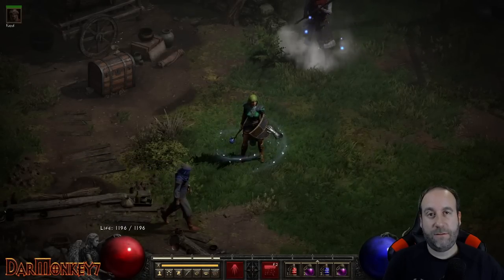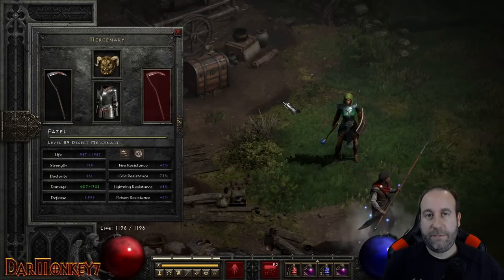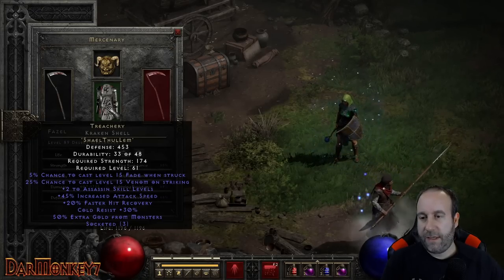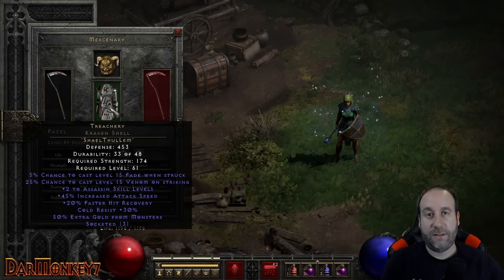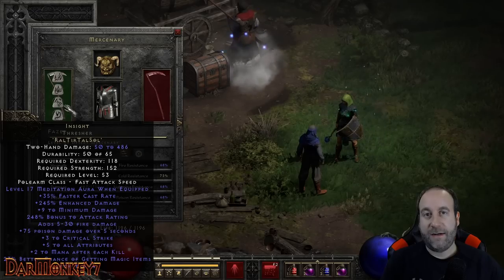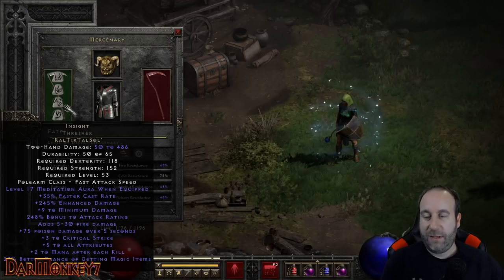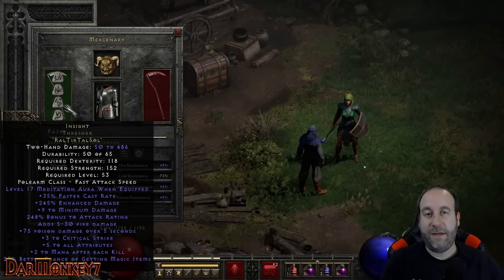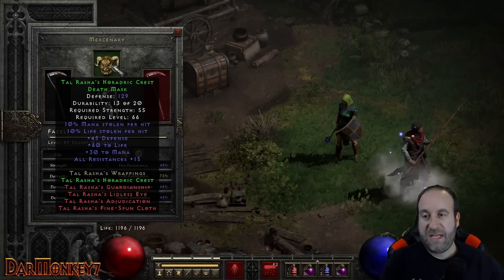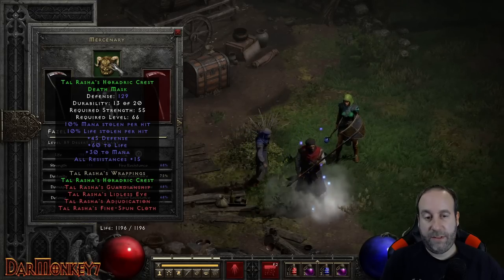Something you will need for a key farm as a cold sorceress is a decent mercenary. I'm using a traditional Nightmare Act 2 mercenary. I've got a Treachery — not even Ethereal, just a three-socket high-defense armor. The most expensive rune is just a Lum, so it's a pretty budget armor. For a weapon, I'm using an Insight — not Ethereal, though obviously Ethereal would be better for higher damage. It's a really cheap runeword that gives both great damage and the Meditation Aura, which gives you back a ton of mana so you won't have to worry about mana pots when teleporting. For the helm, you want Life Leech — easiest option is Dracul's Grasp... Tal Rasha's helm. There are lots of other good options. This is a really budget build, but the merc is still solid.